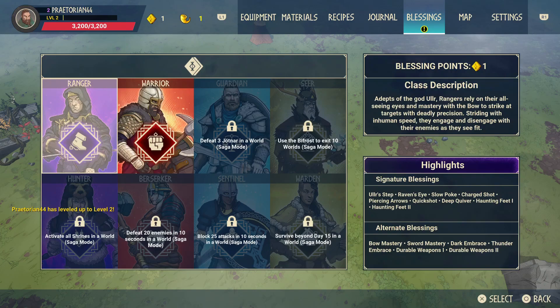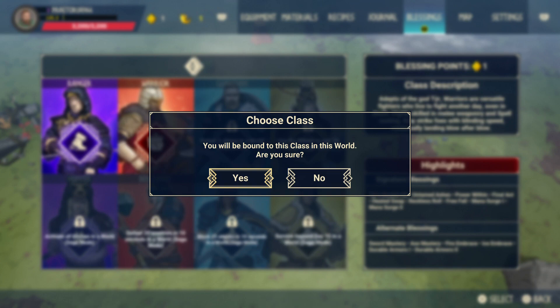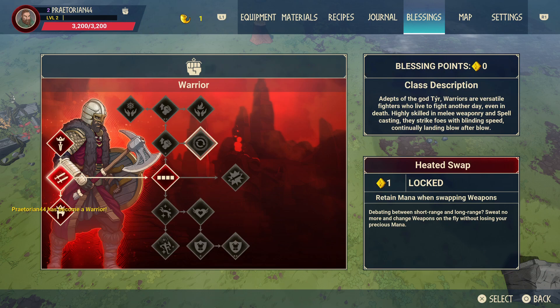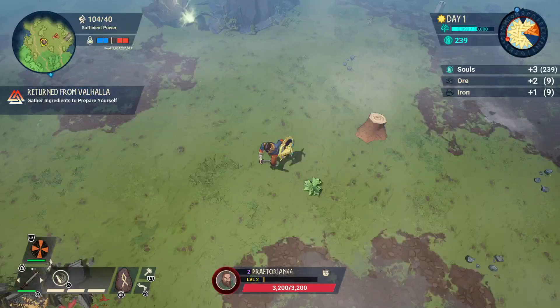Maybe this will be the one! Once you level up, you go into your menu and choose your blessings. On your first level-up for a match, you pick which class you want. You start with two classes unlocked: ranger and warrior. We're going to pick warrior here; Jinx will probably play as ranger. That gives us our first ability — triggering a second attack every two combo attacks.